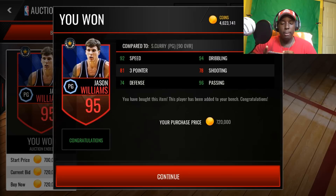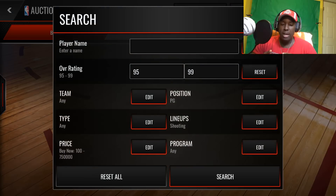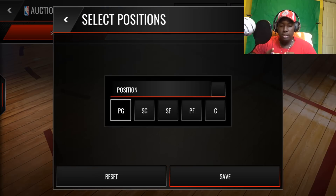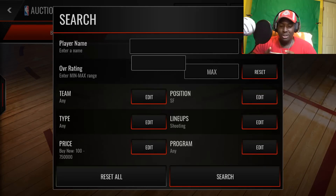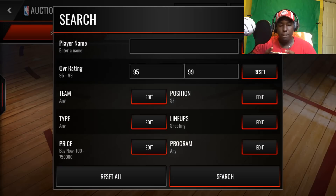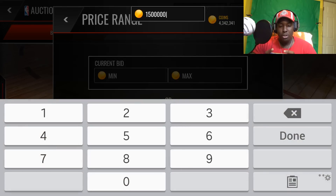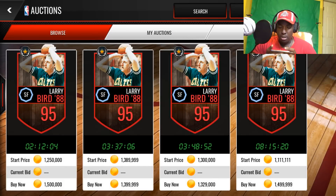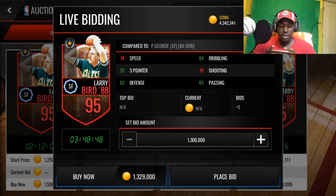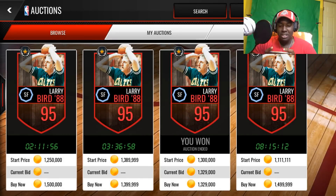720 - right there, boom. He's going to be replacing that 90 overall Stephen Curry that he had in his lineup already. So now for the small forward spot, this guy is going to cost a lot of coins. But you know, I got to treat this man right. 1.5 million coins, 95 overall small forward. It looks like somebody dropped something for cheaper - 1.3 million. Larry Bird, welcome to the squad. That's a huge upgrade.